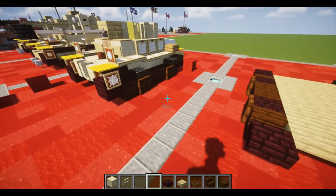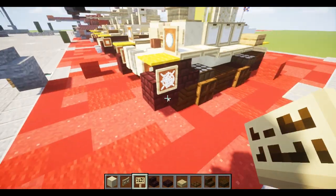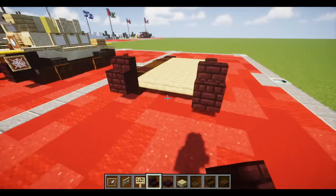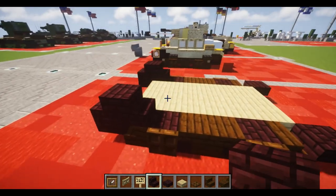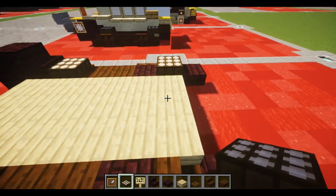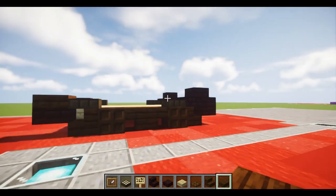Moving on, we're going to carry on with the tracks. Grab some stairs, a daylight sensor, a sign, and an item frame — we'll grab the rest of the items as we go. Place down one nether brick stair on top of each of the slabs in the front, then behind it a stair facing towards it, then behind each of those one daylight sensor. Skip three blocks, place one daylight sensor on top, then the last stair, and a dark oak slab right behind the sensor.